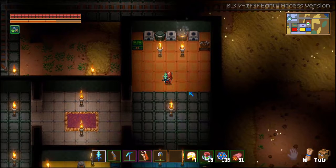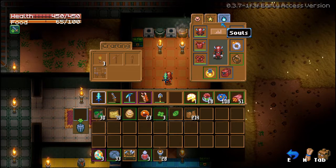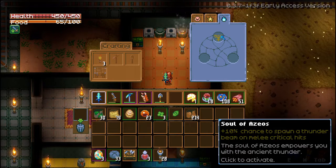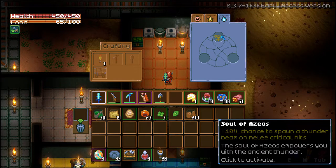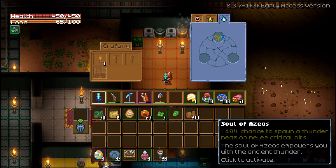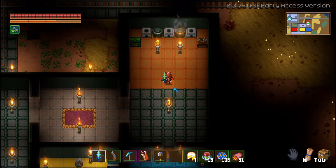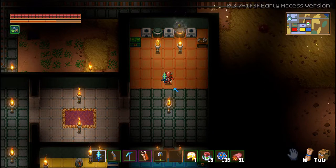Number four is a little bit of a late-game tip. In your inventory, you have what's called souls, and right now there's only one soul in the game — it is the Soul of Azos. It has a 10% chance to spawn a thunder beam on melee critical hits. The build I use relies heavily on critical hits so I often spawn these. The developers enabled this to be toggleable, so I turn it on when I'm out and about, and turn it off when I'm in my base. The beam itself will tear up floors, tear down walls, damage enemies, and can wreak havoc on your base — it'll upend crops and things like that. So you don't want to have it enabled while you're in your base.